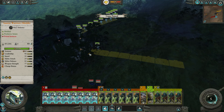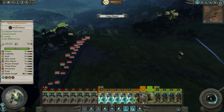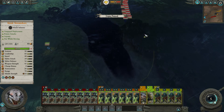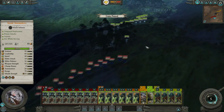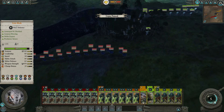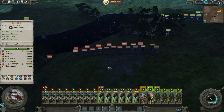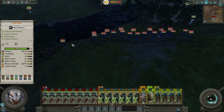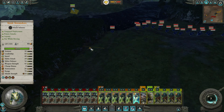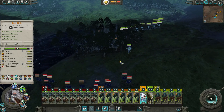I'll pause the battle to get some guys moving. These guys come around, you come straight down this way, Croak hides in the forest, and Gor-Rok goes straight at the end of their lines. Everybody charge! Immediately they're starting to wheel around.